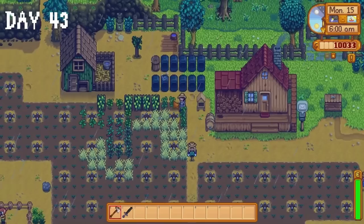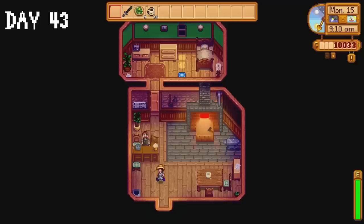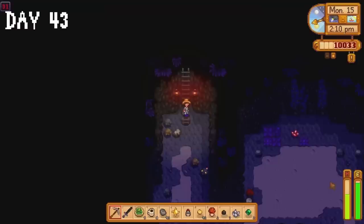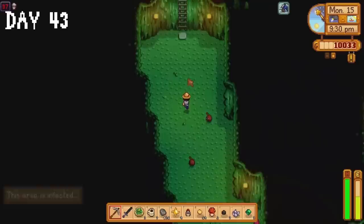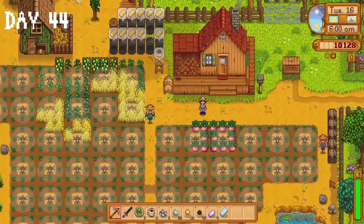Our hops are ready for harvest on day 43 so we hop right on that. I wait for Clint's shop to open and collect my pickaxe, then spend time collecting gold ore. I hate when this happens — you go down a ladder in the mines and literally cannot move because another ladder is blocking your way. I saw gold ore and fire quartz but couldn't get to them. Eventually I ran into a monster-only floor so I went to the ice floors for iron ore and coal. The crop fairy visited during the night though, so maybe our good luck is coming back.